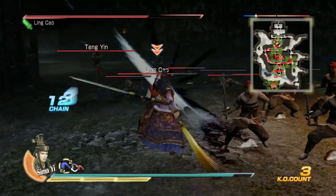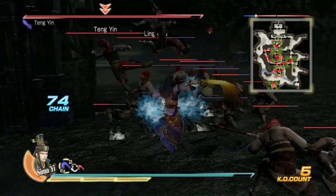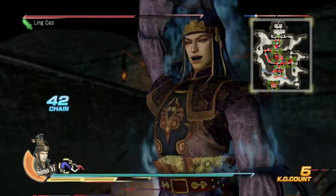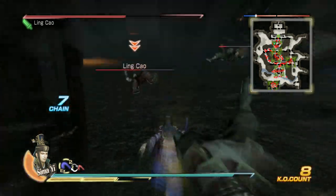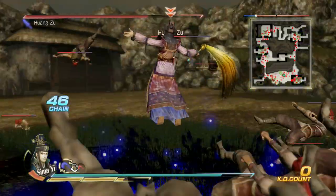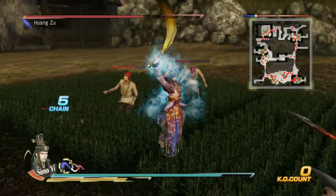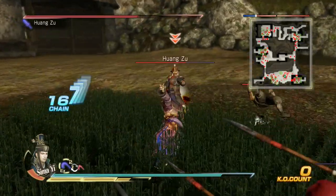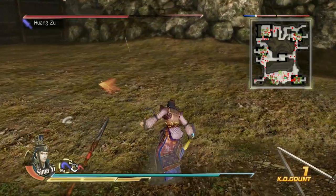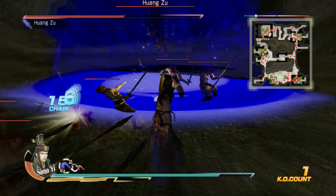Example 3 will be: Charge 3, Charge 1, Charge 3, Charge 1, Charge 2, Jump Charge 5 EX-2. Example 4 will be: Charge 5 EX-2, Charge 3, Charge 1, Charge 3, Charge 2, Charge 1, Charge 2, Charge 1, Jump Charge 2.